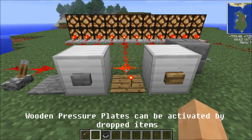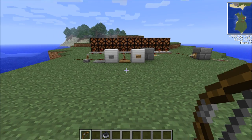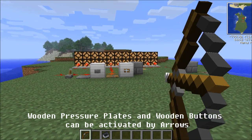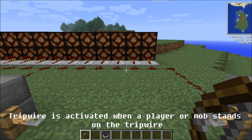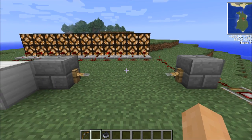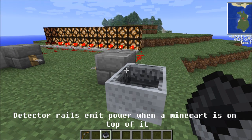Wooden pressure plates can be activated by dropped items. Wooden pressure plates and wooden buttons can be activated by arrows. Tripwire is activated when a player or mob stands on it. Detector rails emit power when a minecart is on top of them.